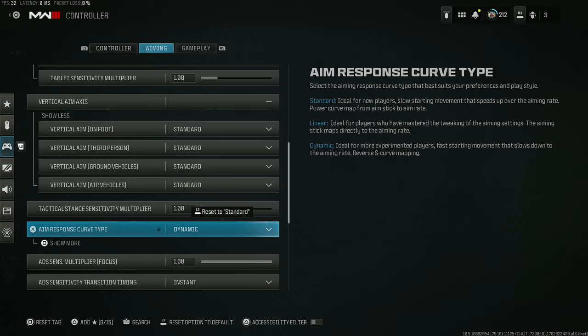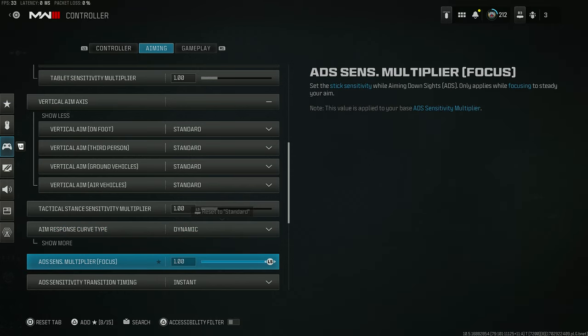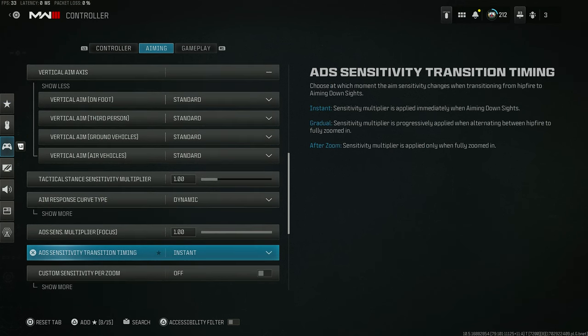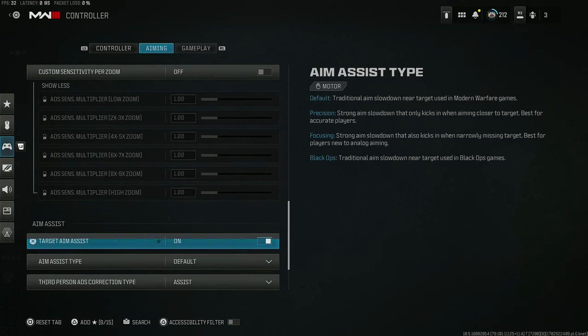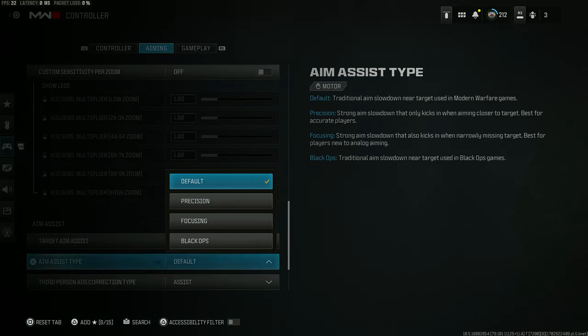I did change my aim response curve type to Dynamic — it's the strongest aim assist in the game. You can literally never miss a bullet. If you aren't using Dynamic, turn it on. I guarantee the game will be a lot better and aim assist will be a lot stronger. A lot of the remaining settings right here are going to be default as well — I didn't change any of them.